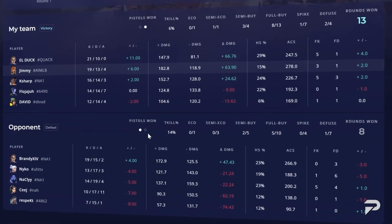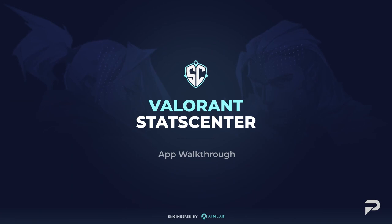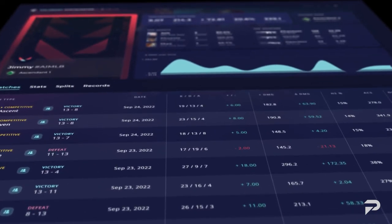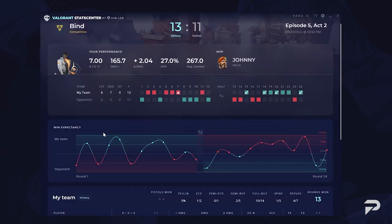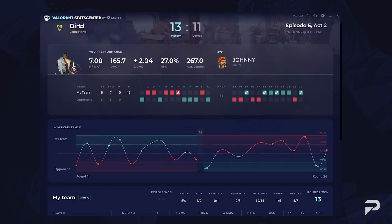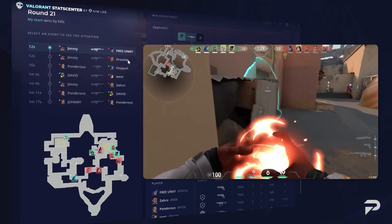But before we do, it's a good time to let you know that there's also other ways to improve your game such as Valorant Stats Center — AimLab's new top tier tracker that gives you access to data and metrics that only pro players had in the past. Stats Center even has revolutionary data that tracks your impact called Delta Damage. So if you want all the information you'll ever need to master the game, make sure to click the link in the description and download Valorant Stats Center by AimLab today.